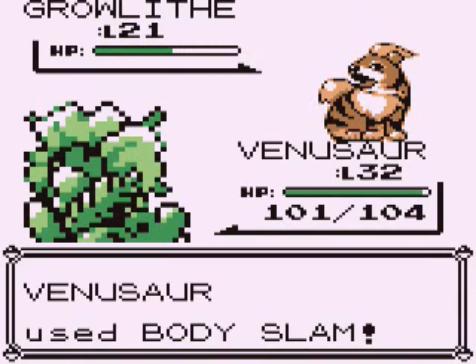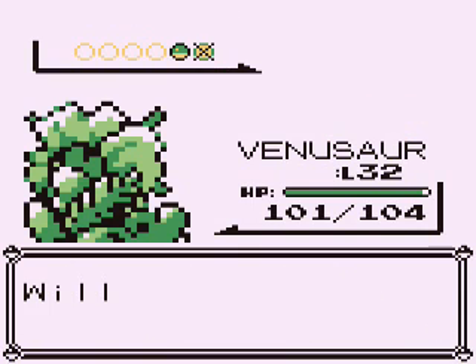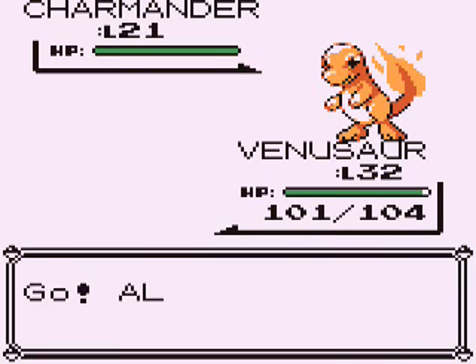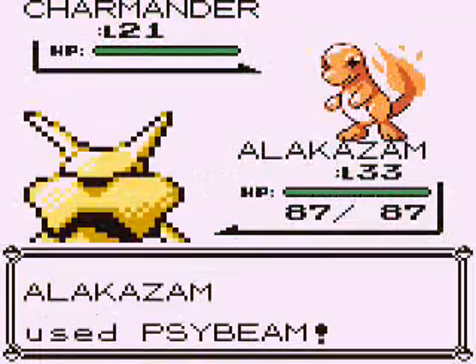Route 9 goes east from a major city with a gym — in Route 3 it's Pewter City, and here it's Cerulean City — and there are plenty of trainers on it, along with a few patches of grass here and there. At the end of the road there's a Pokémon Center followed by a cave.